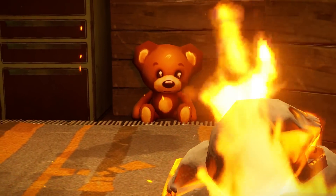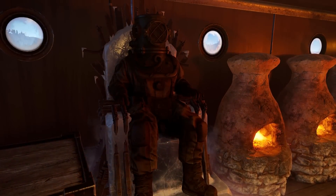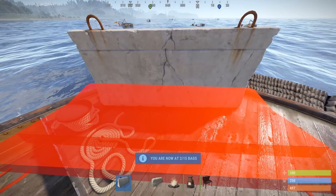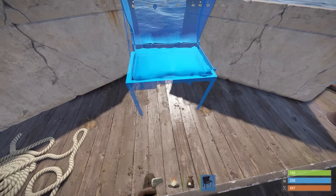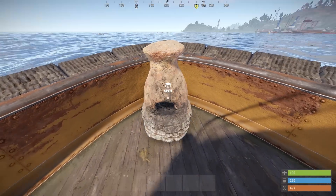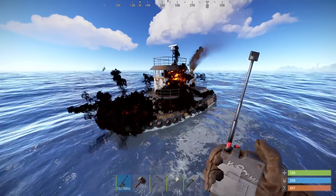benches and campfires as you can squeeze in there. Restrictions at the moment include no electrical, water or industrial systems, turrets, traps, large deployables, or a tool cupboard — because that's already part of the boat itself. Not only that, but you can also place deployables on most of the first couple of decks too, in case you want to fortify your floating fortress — or barbecue some prawns. It's up to you.